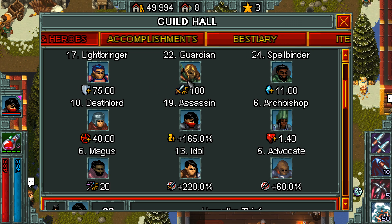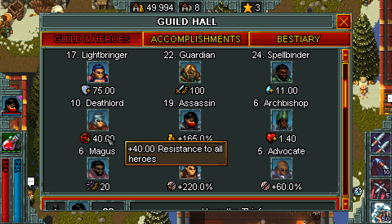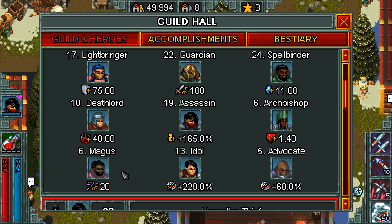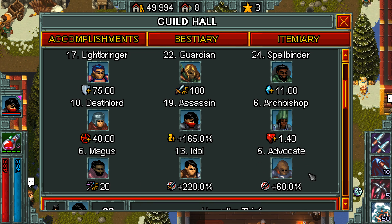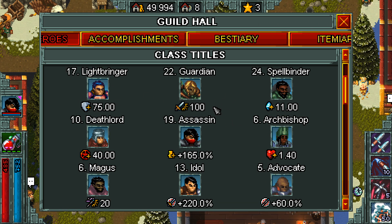Paladin gives you armor, Ranger gives you attack power, Sorcerer gives you mana regen, Warlock gives you resistance, Thief gives you gold gain, Priest gives you health regen, Wizard gives you skill power, Gladiator gives you crit damage, and the Witch Hunter gives you skill crit damage. Now the Gladiator and Witch Hunter can only be unlocked via the DLC, so if you want to get these bonuses — which are very powerful — you're gonna have to fork over that money. But yeah, that's how the class titles work.